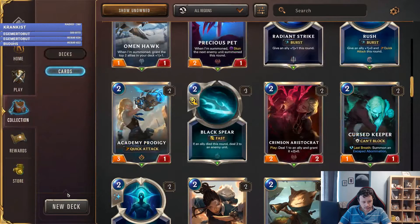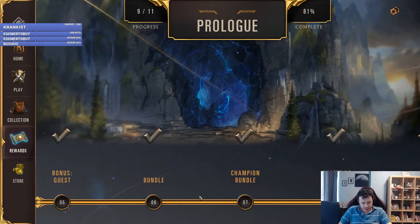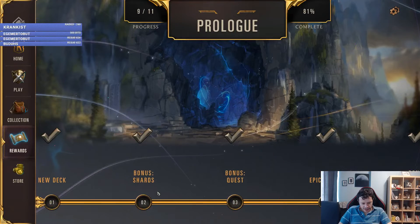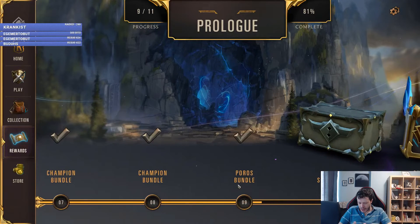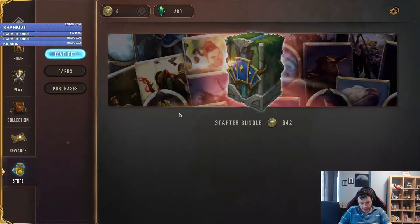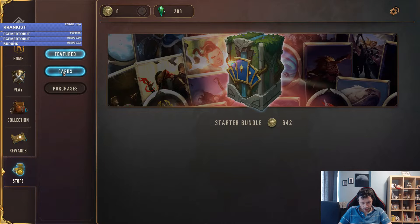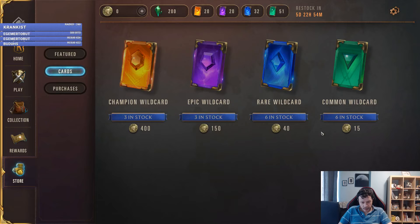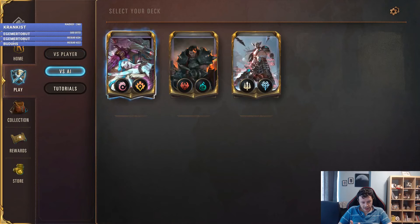There are rewards as you keep leveling up. I leveled a bit by playing the tutorials and a few games against the AI, and I think I played a game or two against players as well. And here's the store — you can buy stuff here. There are bundles, and these coins can be obtained for money; they are the premium currency.